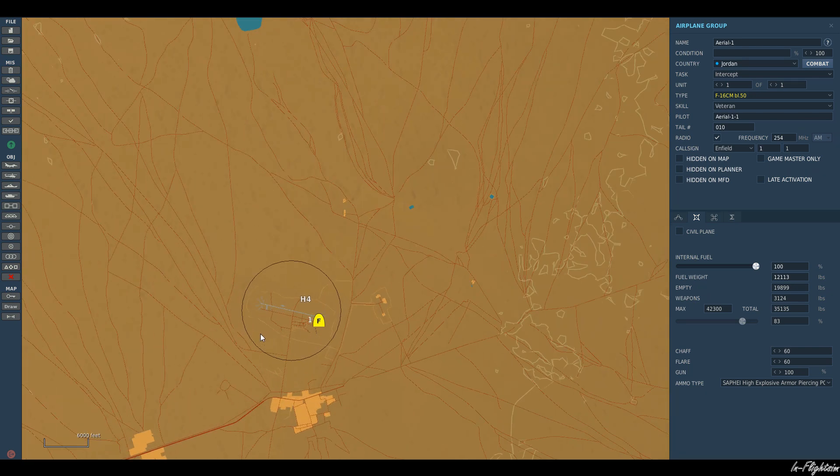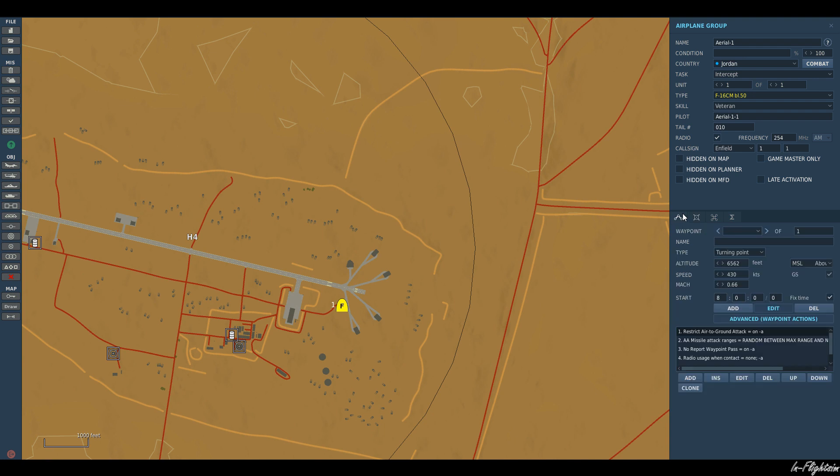We've got our aircraft now set up on the ground. I'm going to have him take off from parking hot. The reason I do that is it happens quicker, a bit more like real life. DCS is good at having an AI fly around, but if I set him to take off from ramp, he has to go through the whole alignment process, which eats into the response time. Taking off from hot means his engine is already starting — he just taxis out and goes, simulating a quick reaction alert.